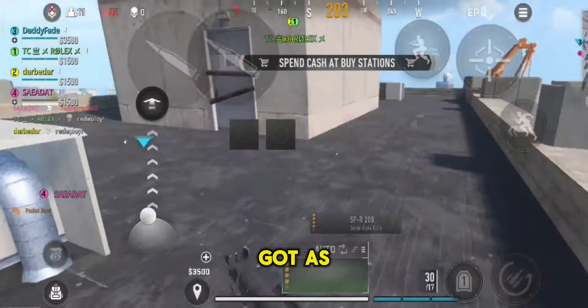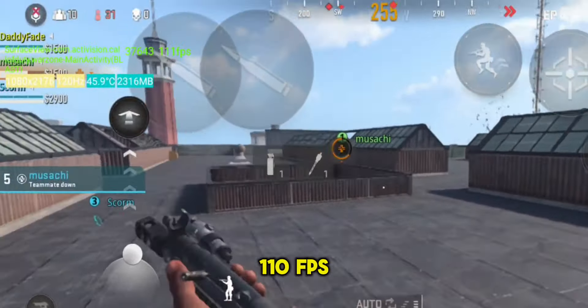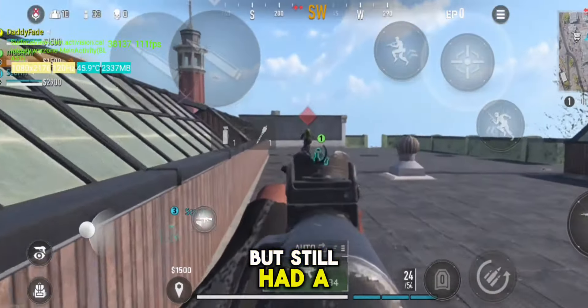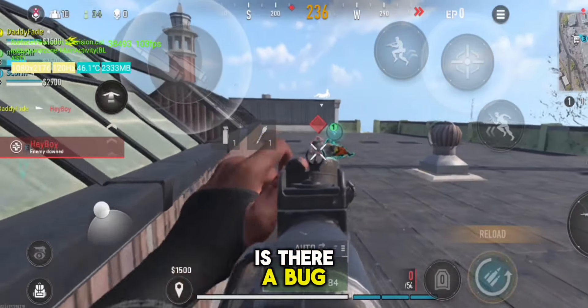Something funny happened though — when I got into a match I was getting 45 to 60 fps. I then decided to screen record and my frame rate got as high as 110 fps. The game actually did run at 110 fps, but it still had a lot of frame drops.